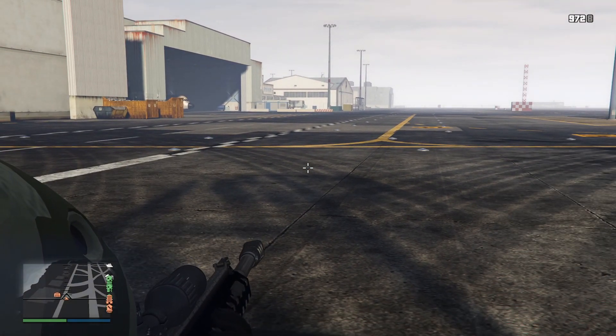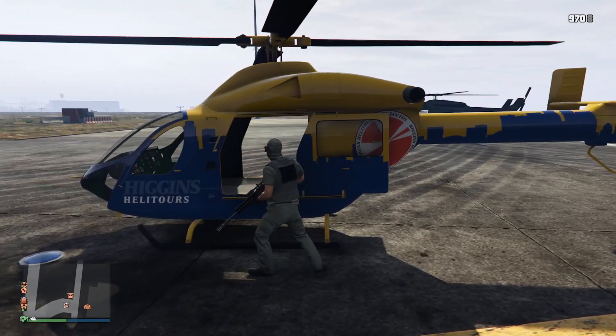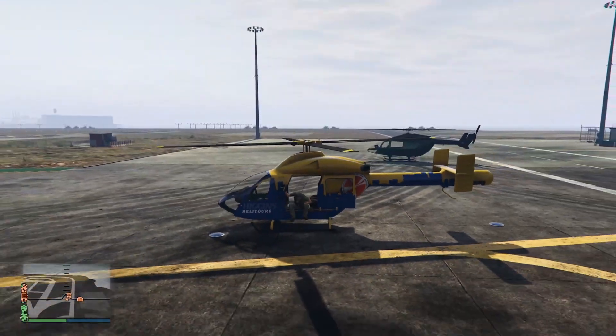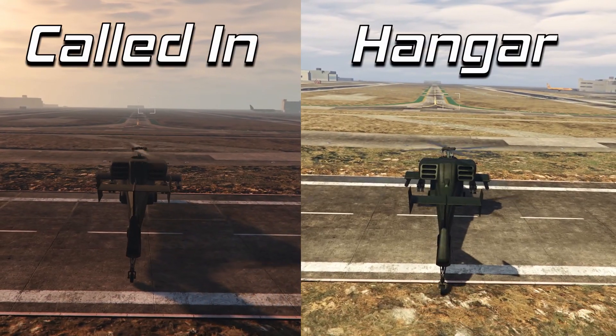No countermeasures, no sliding doors, no armor, no imaginative usage with the CEO menu. It would have been nice to spawn this in through the CEO menu for free if you own it, especially since they reworked CEO business stuff in this update — but nope. You get a helicopter so bog standard it might as well have been released nine years ago.